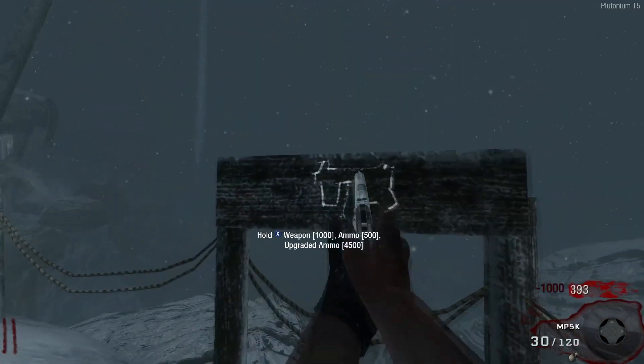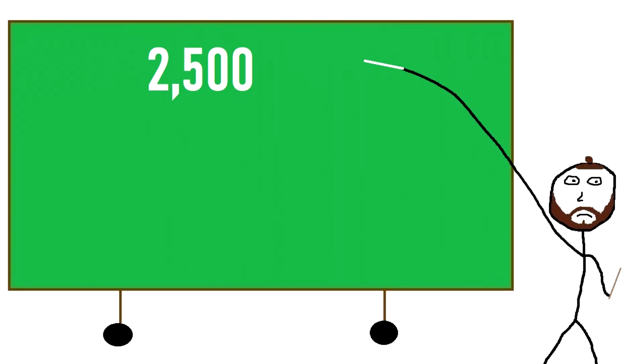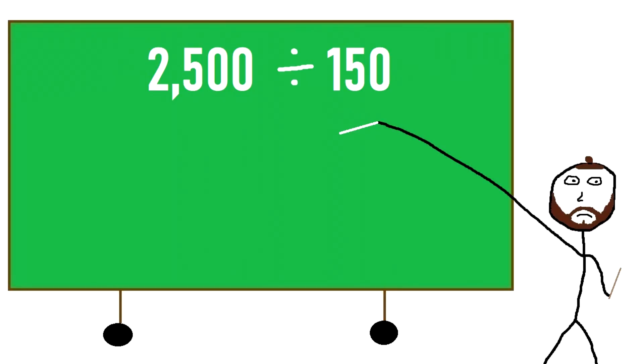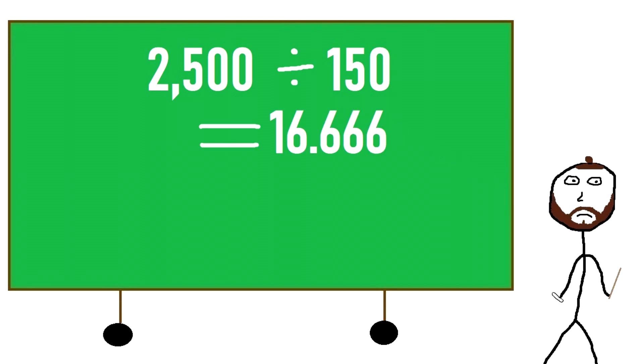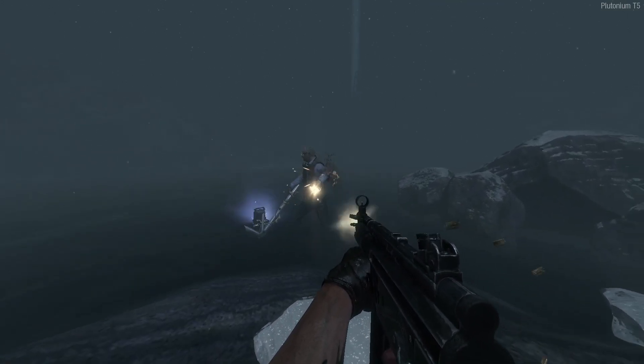A single fully loaded MP5K contains 150 bullets, so dividing 2,500 by 150 gives us an answer of 16.666, which we will round up to 17. So to confirm, this means you would need to fire 17 MP5Ks to kill George Romero in solo.